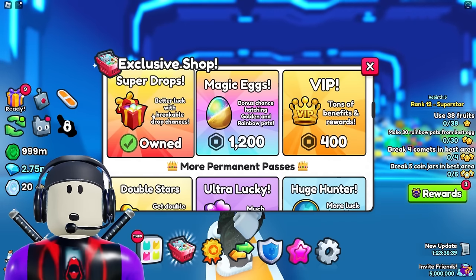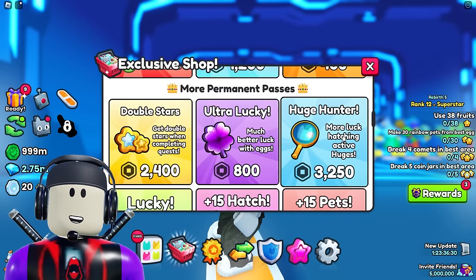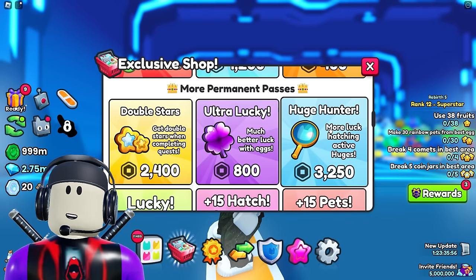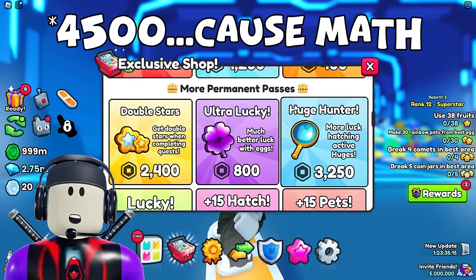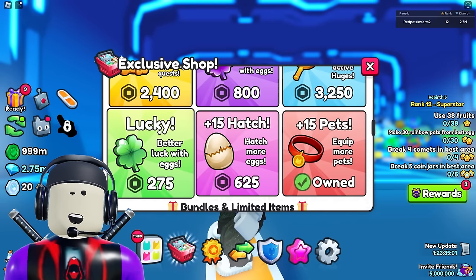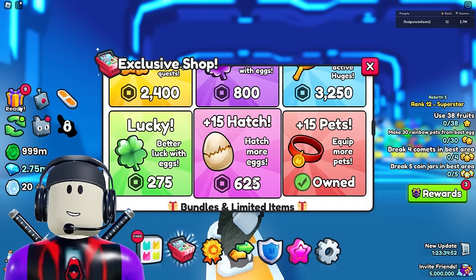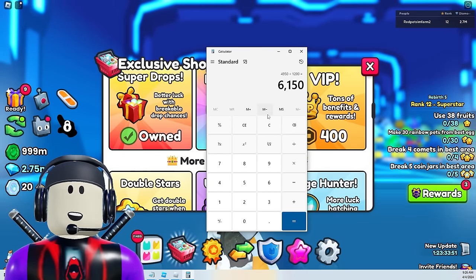If you're serious about an active huge pet, let's talk about what it actually requires. First, you are gonna need the huge hunter game pass — this is guaranteed, no question. You have to have it. It upgrades your percentage by 6,250% to get an active huge, so that's 3,200 Robux. Now you definitely want to give yourself the best chance at golden, rainbow, or shiny, so you have to buy magic eggs — another 1,200 Robux. Then you have to buy ultra lucky at 800 Robux, plus the lucky game pass, and the 15-plus hatches at 625 Robux. That brings us to a grand total of 6,150 Robux to give yourself the best chance possible at getting that active huge pet.